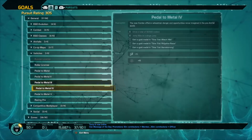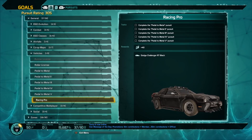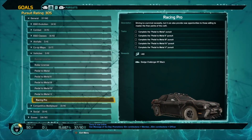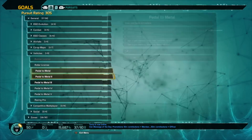You can also get the Dodge Challenger RT Black, but you can only get this if you complete all five of the Pedal the Metals. You have to complete all five of those, which means you need to get gold in all the time trials.